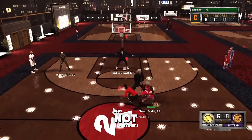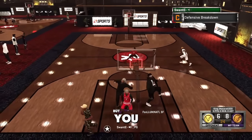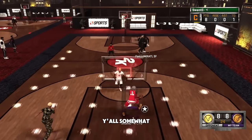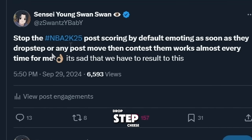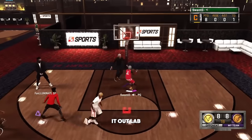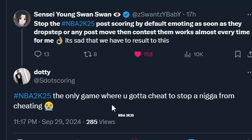Not everyone's as talented as him even though that doesn't take a lot of effort. To stop the post score stuff, you have to use your default emote as soon as they try to drop step, cheese you, or post spin — any post move — and then try to contest them when they try to go up. Get more inside of them. This is how you try to break their animations. Test it out and let me know your results.